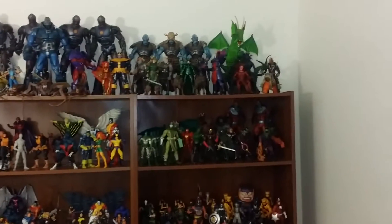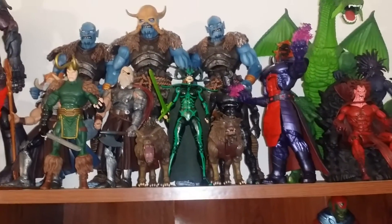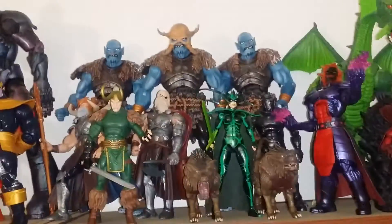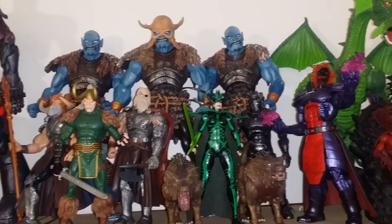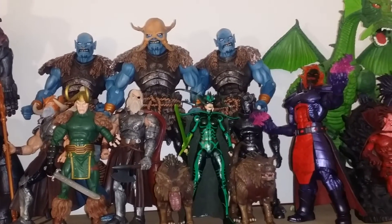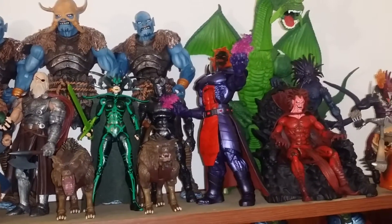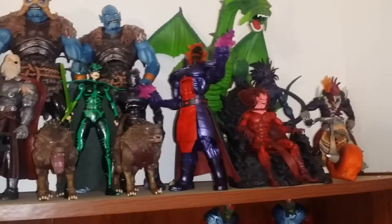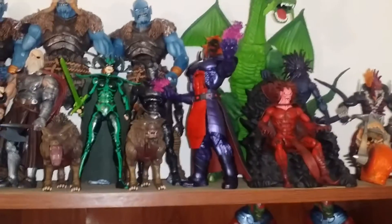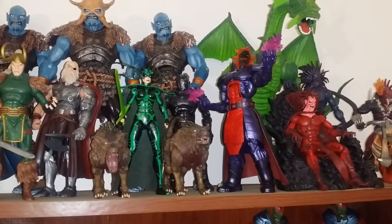Let's swing in and show everybody what's going on with these. On this shelf, this whole shelf right here, it's pretty much bad guys — I tried to put a theme with each of the shelves. Up here I got the Frost Giants, I think I got around about seven of those. I think I got two from the box set of the SDCC Doctor Strange box set. That's Hela, and this color scheme — they're supposed to be coming out with another one, but I really feel this one better.